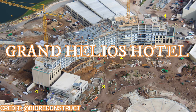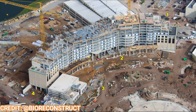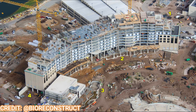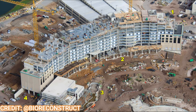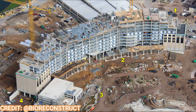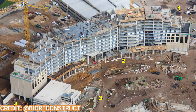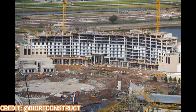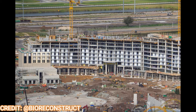Moving over to the hotel portion of the project — the Grand Helios Hotel — facade work continues to rise up and the building is almost topped out. This hotel has about 500 rooms and a lot of the terracing has started to appear. As they top off the building you can see where those terraces and fireworks-viewing areas will be for hotel residents and probably park guests as well. In this horizontal photo you can see the grand entrance of the hotel is pretty well-defined from the theme park side, and it looks pretty massive.